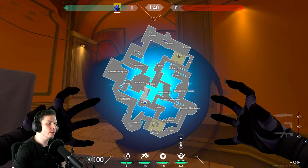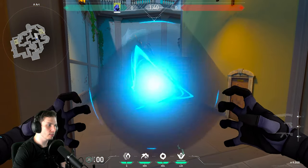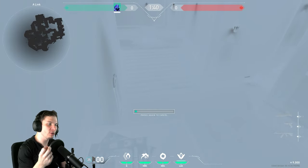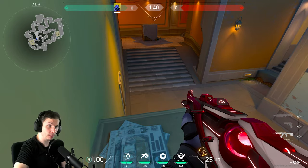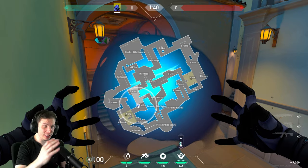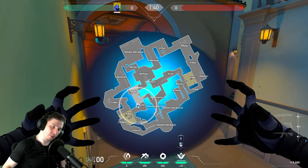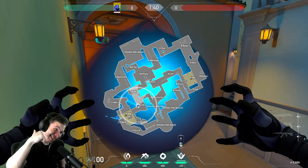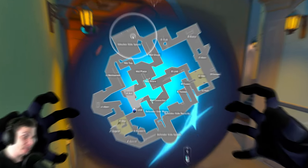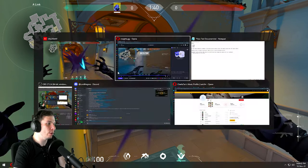Sometimes I even use my ultimate at the start of the round as a shrouded step — to save one of my shrouded steps for retakes or to bamboozle the enemies. But also, when you do the ultimate like this, say at 4 seconds into the round, enemies don't know where you are. They need to worry — they need to either play super aggressive or waste a lot of time here, here, and here to actually figure out where the hell this Omen went.